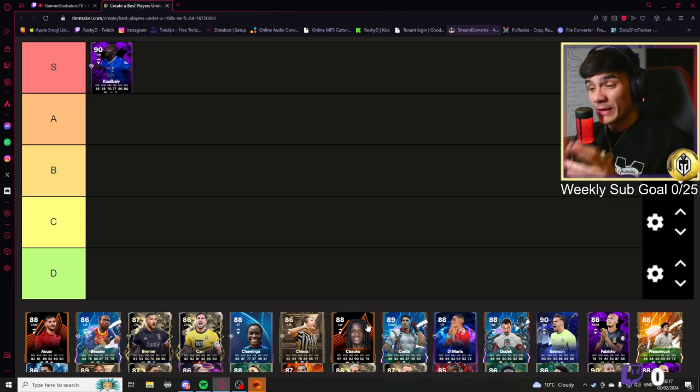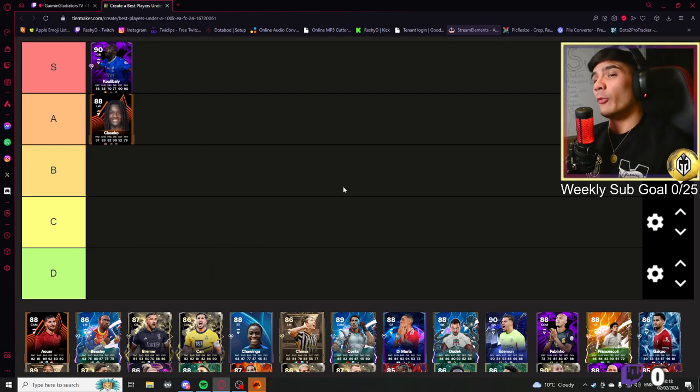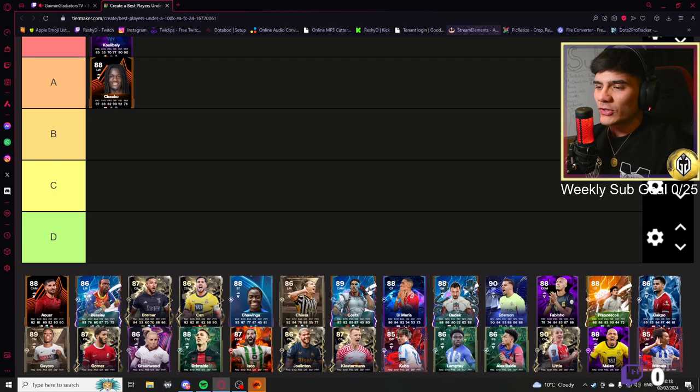This Sissoko card — for me it was amazing when I started out FIFA. It was actually one of the very first cards I got, and his dribbling, his RB dribbling and with the ball at his feet is very very good. I'd say this card is pretty good — it felt amazing and got me through a lot of games. I'm going to put him all the way up here.